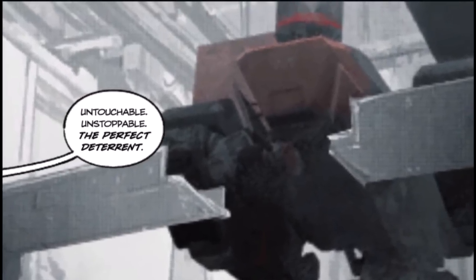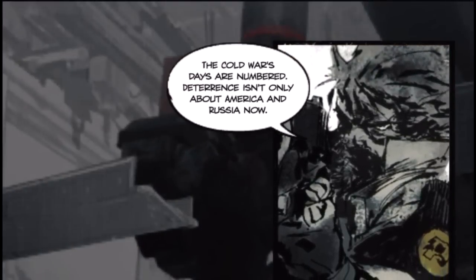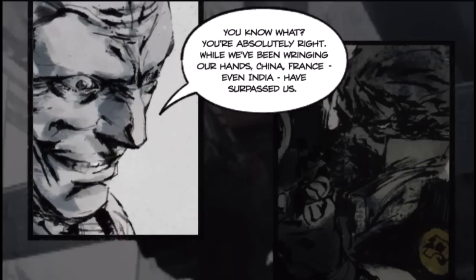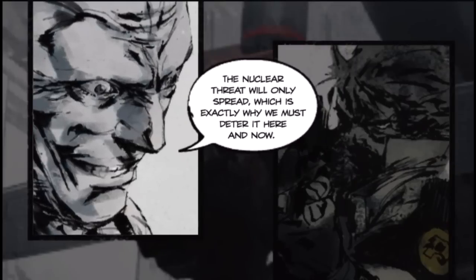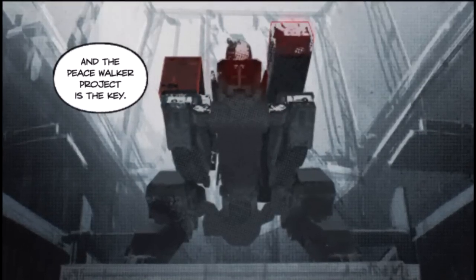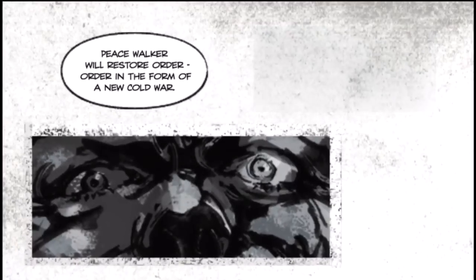We're going to prove to the White House that our baby can travel the Caribbean coast on its own. The whole world will know of Peace Walker's versatility — the birth of a deterrent that can penetrate both communist and guerrilla-controlled territory, traverse any kind of terrain, and deliver a nuke anywhere it needs to go. Untouchable, unstoppable. The Cold War's days are numbered — deterrence isn't only about America and Russia now. China, France, even India have surpassed us. There's a free-for-all nuclear arms race brewing just below the surface, which is exactly why we must deter it — and the Peace Walker project is the key. Peace Walker will restore order — a new Cold War. But if the world is to understand the genius of our plan, we must launch.